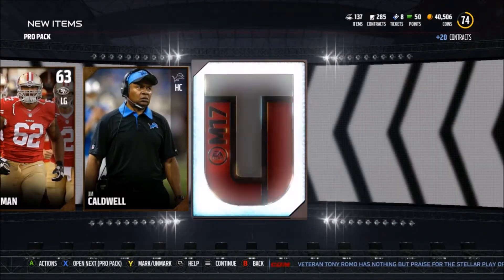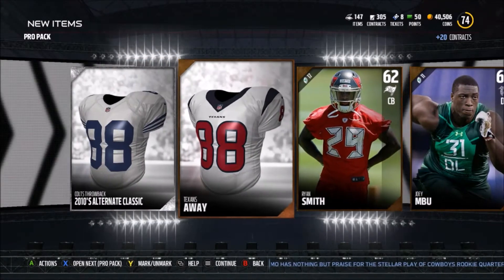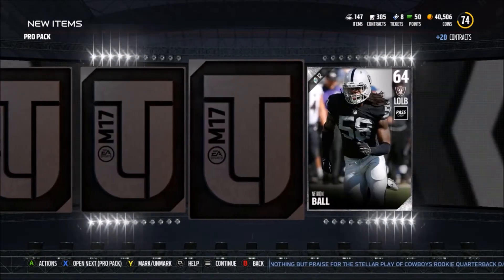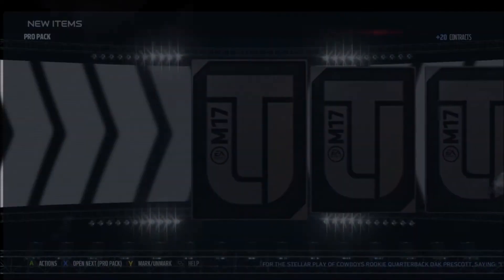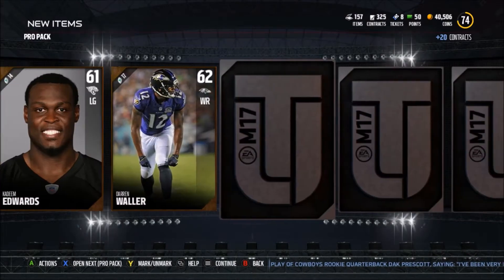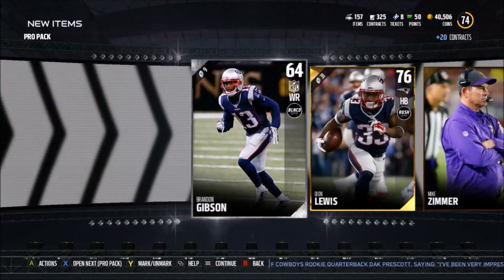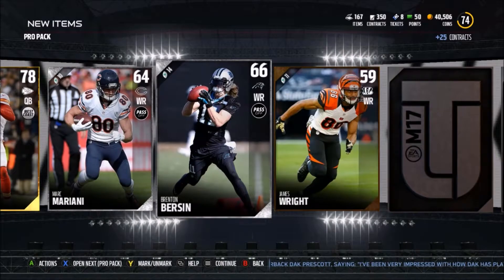We get a 75 middle linebacker and the Bengals stadium. What I'm more excited for is doing some sets. We get a 2010 Colts classic — not bad, alternate uniforms are pretty nice. We get Marcus Gilchrist, then Deon Lewis. Still pulling stuff to do sets, which is completely fine with me as long as I'm getting them done.